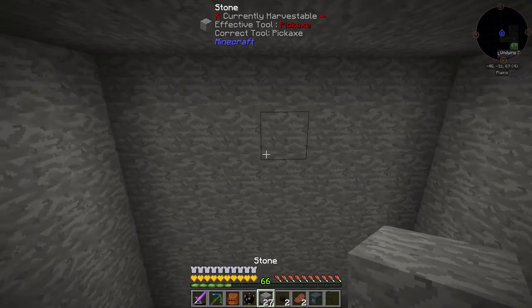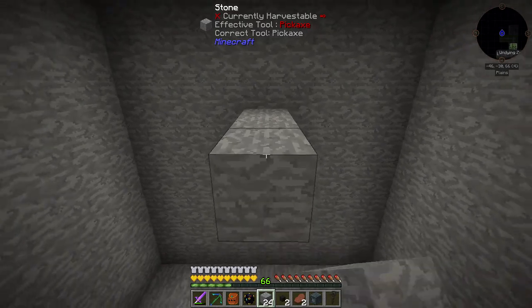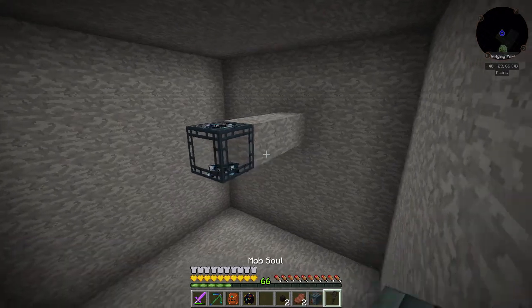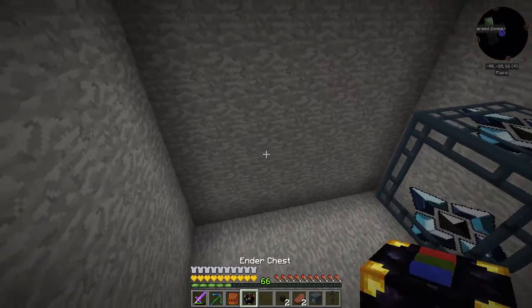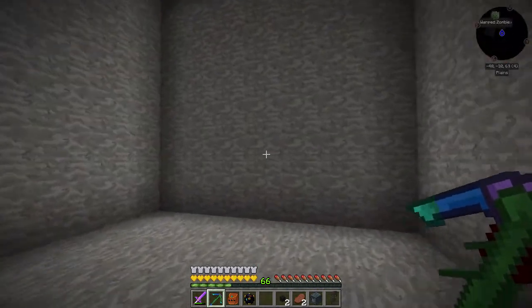Now what we need to do is line everything up in this room. I'll come out about there — that's a good size. I'm going to grab our stabilized mob spawner. We got two of these, got an extra one — I don't think we're going to need more than two. I didn't leave myself a way to get out of here, did I?